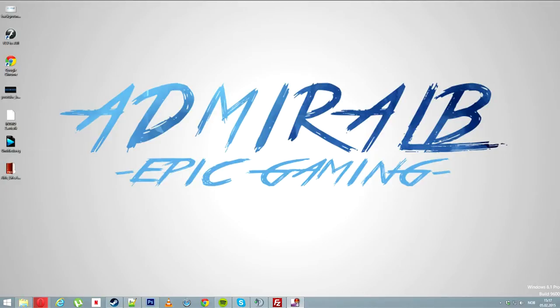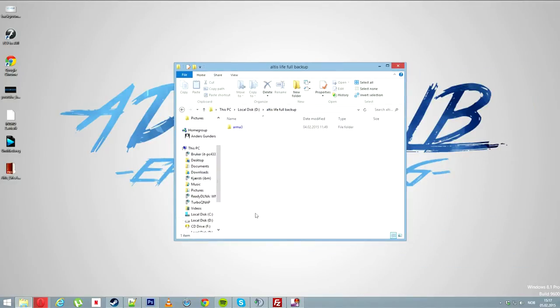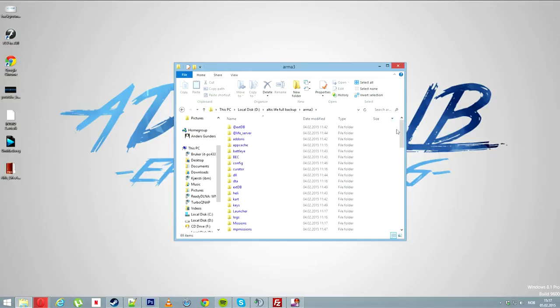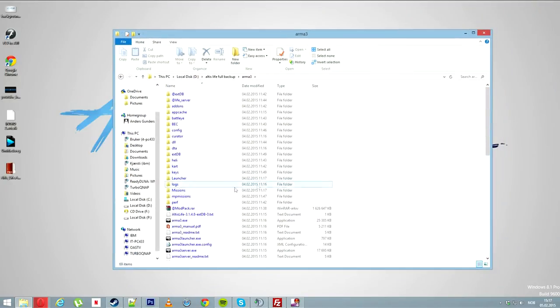The next thing we are going to look into now is, if you open your folder in the Altus Live folder, this is the back end of my server, we are actually going to just open it up. I am not going to show you everything in here but we are going to start with this simple thing.